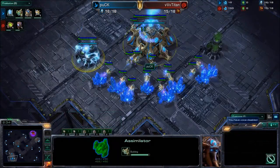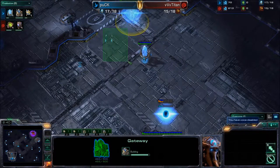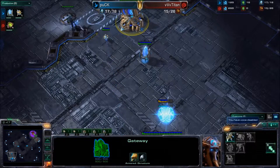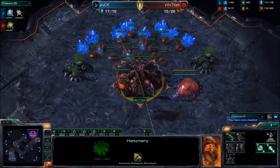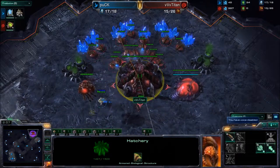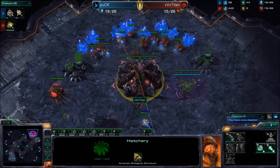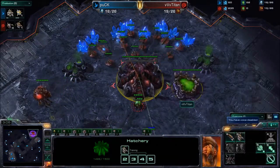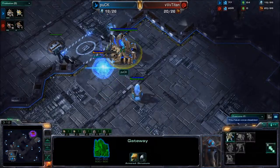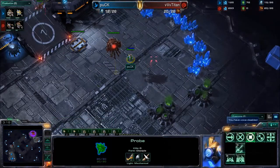Meanwhile, in the base of Puck — Puck has gone for an assimilator and a front door gateway, most likely followed by a Cybernetics Core with a Zealot on the front door to prevent any units from walking or slipping by. Typically Titan goes for pool and then gas, and almost in all matchups he goes for that early speed. But he has yet to throw down a gas. So he might be going for some sort of three hatch very quick play. He has yet to know that Puck is not fast expanding, which is a pretty popular build for Protoss on this map. The choke point you have to defend at the bottom of that ramp — not too big.